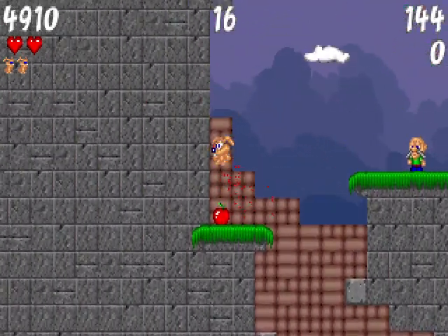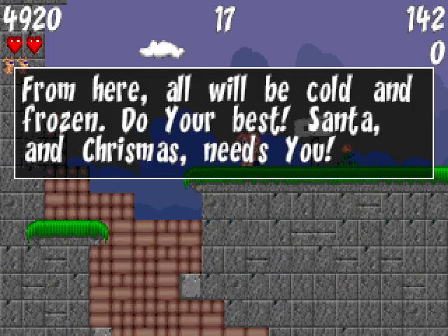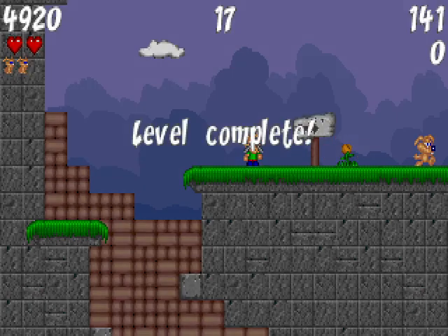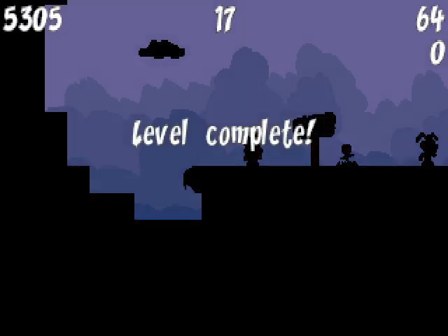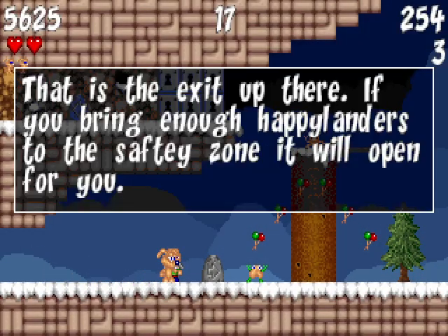This is like the tutorial level, so there's nothing to do other than just collect goodies. Normally you have to find the Happy Landers and get them to follow you. The exit is up there — if you bring enough Happy Landers to the safety zone, it will open for you. Happy Landers are just these weird little creepy dudes, and they'll follow you. But you can only have so many following at one time.